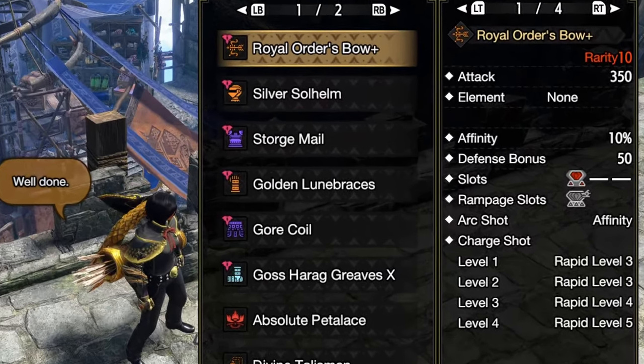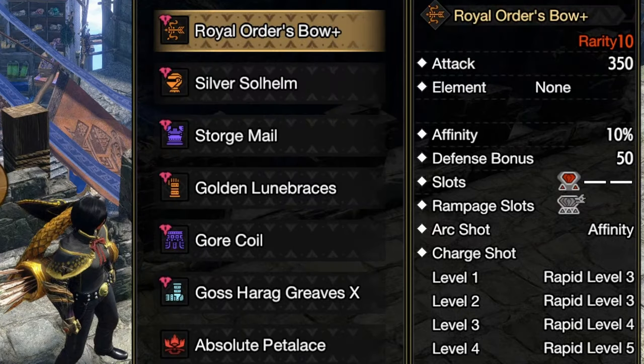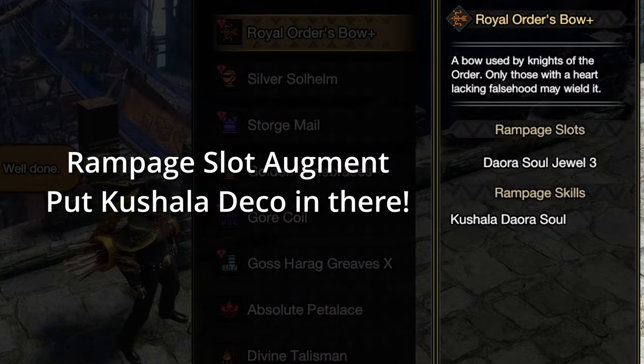The bow also has 10 percent affinity naturally, which might not sound like much on its own, but if you think about it, it's equivalent to the two level two deco slots you'd need to achieve that through armor skills. I've augmented the rampage deco slot to accommodate the Kashala deco, so that's another 15 percent affinity.